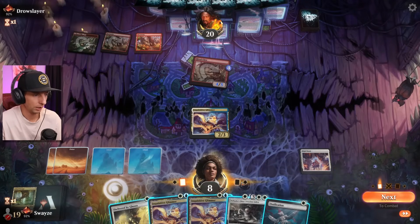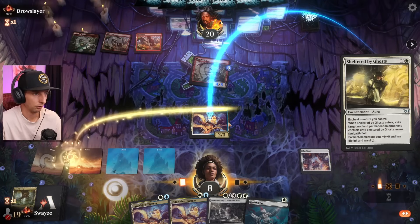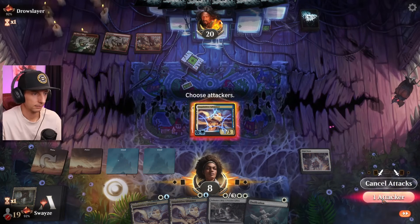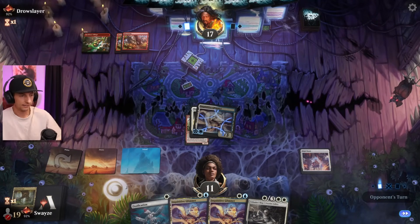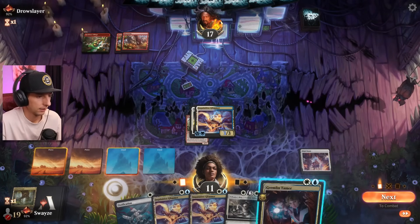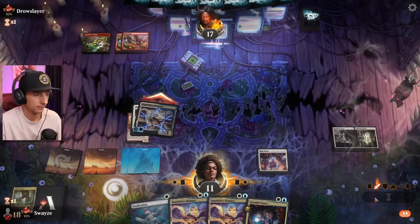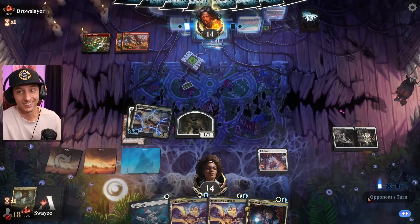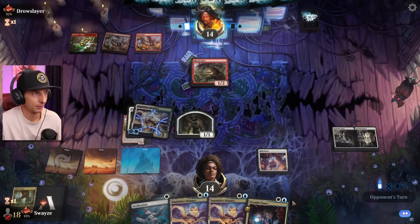GGs for sure. I'm getting blue in case we draw into our flash-speed creature that draws us cards. We'll be going back up in life every single turn and exiling every single thing they play. So have fun with that, mono red. And this is where we stabilize — there's literally nothing they can do. One spell per turn is not nearly enough for a mono red player.